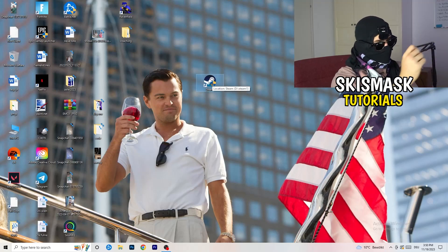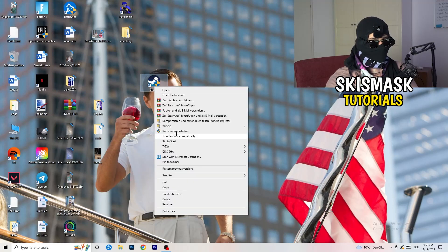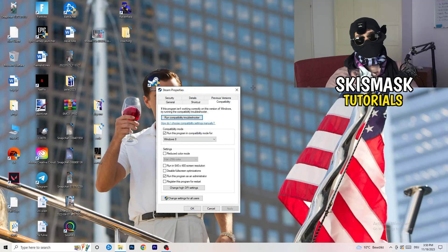After doing that, restart your PC. You'll see a little administrator symbol on your launcher shortcut, meaning it will always start in administrator mode. This helps with a lot of issues, especially not-launching issues. If this doesn't fix it, take your in-game shortcut on the desktop and do the same thing — right-click, run as administrator, or go to Properties > Compatibility and copy the same settings.